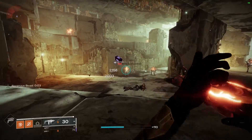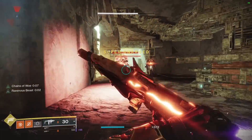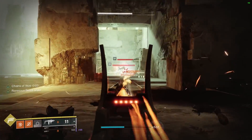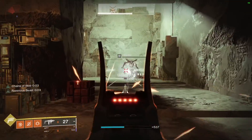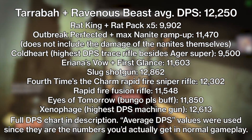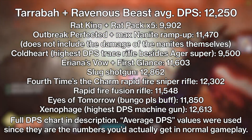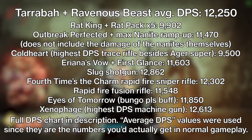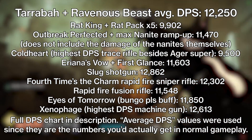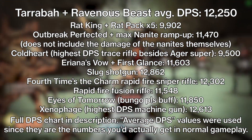The buff lasts for 8 seconds and can be extended by dealing damage with Tarrabah. Dealing damage to minors and elites extends the duration by about a third of a second per shot, while dealing damage to majors and bosses extends the timer only a little — not enough to keep the buff up forever. In PvE, this makes Tarrabah the highest DPS primary weapon in the entire game, dealing more damage than a single Rat King in a 6-stack, more than a fully ramped-up Outbreak Perfected, and more than just about every special weapon or machine gun in the game.